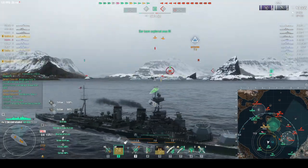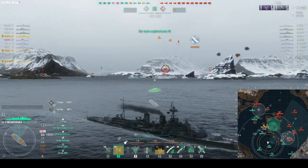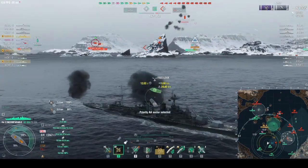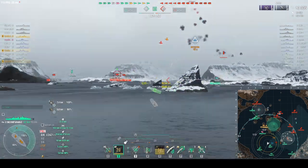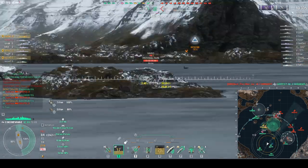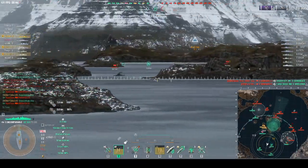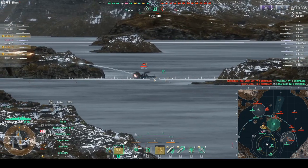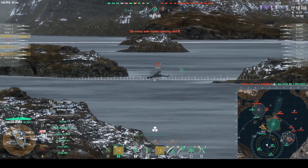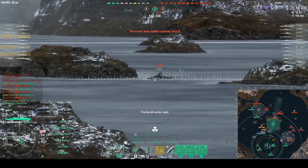The Yoshino has decent AA but against this carrier it's nothing. Between the Edgar and my AA he calls his planes back. Our Shima goes down, and right off the bat in the first three minutes we lose two tier 10s. It's one of those matches.